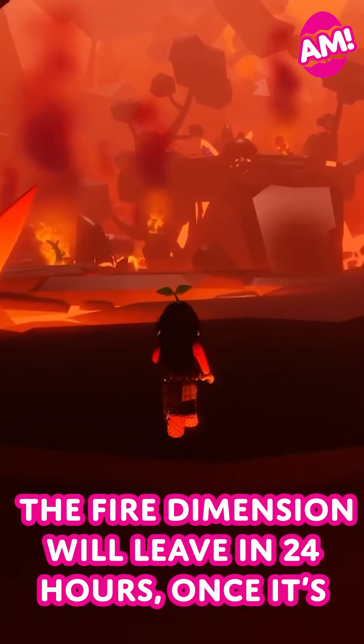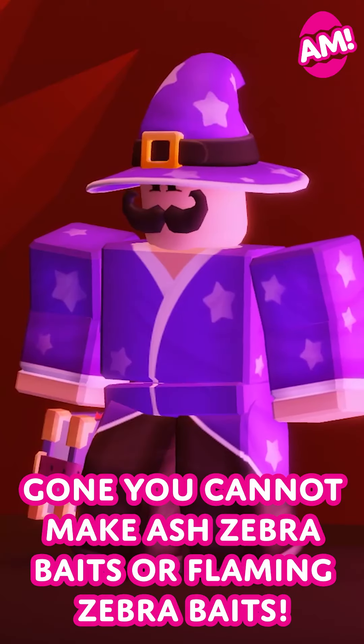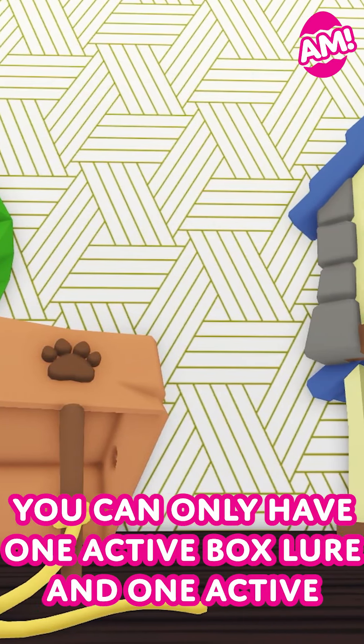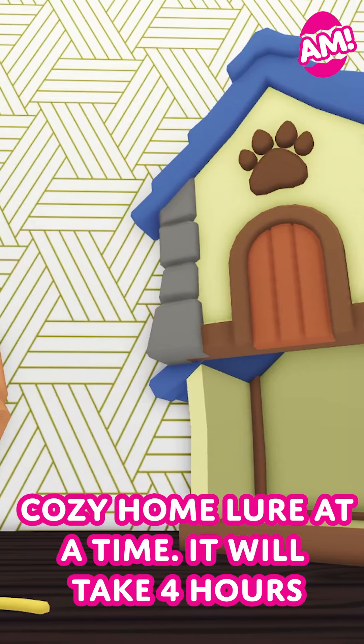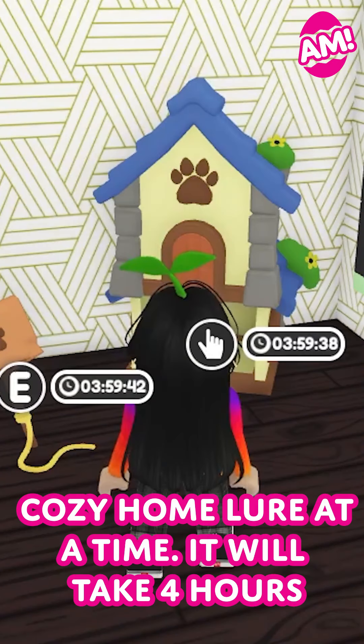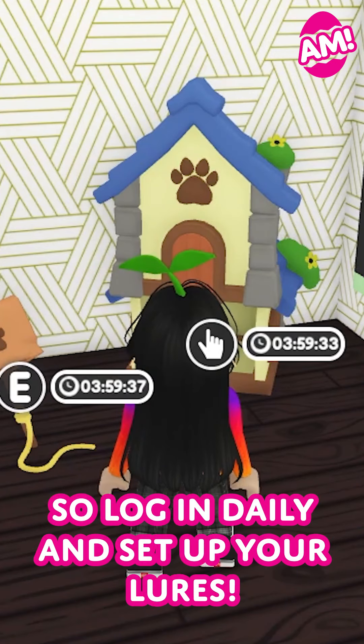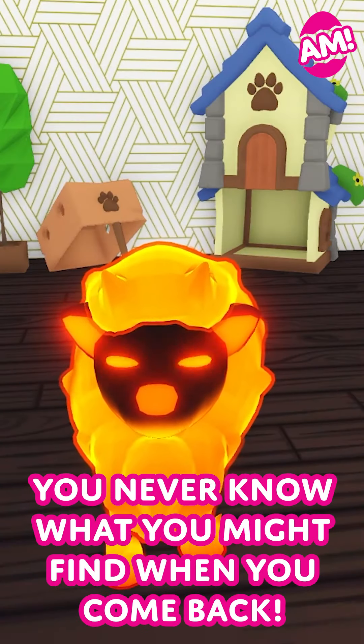The fire dimension will leave in 24 hours. Once it's gone, you cannot make Ash Zebra Baits or Flaming Zebra Baits. You can only have one active box lure and one active cozy home lure at a time. It'll take 4 hours for a pet to come and visit your home, so log in daily and set up your lures — you never know what you might find when you come back.